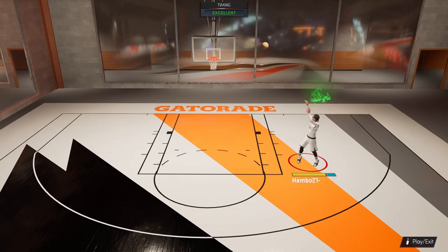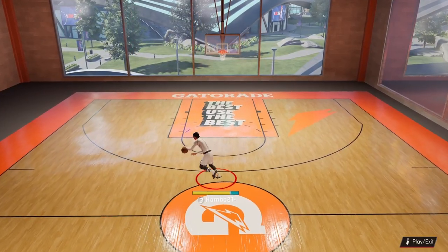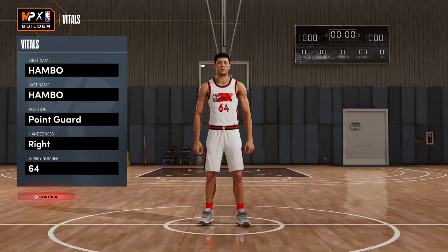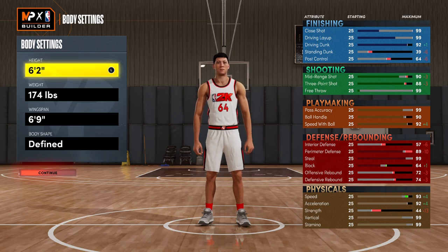For this very first guard build, this is going to be an all around guard build. So if you want a build that can just do a little bit of everything, this is going to be the build for you. For the position, I would recommend going with point guard. You can go shooting guard if you want to. For the body settings, I would recommend going with 6 foot 2, 147 pounds, and 6 foot 9 wingspan. This all around just gives you the best stats.